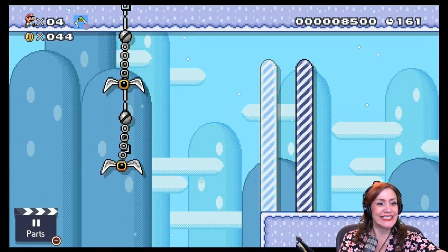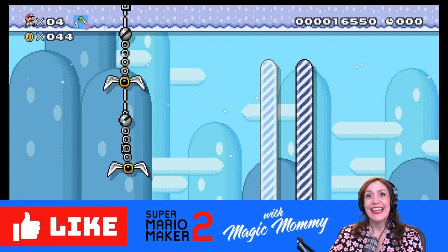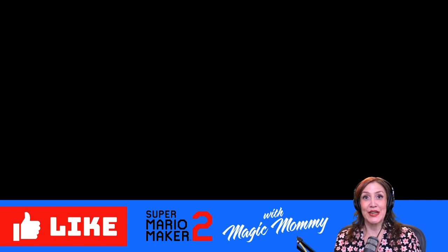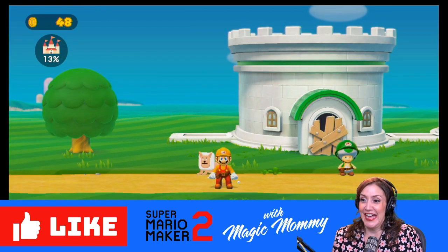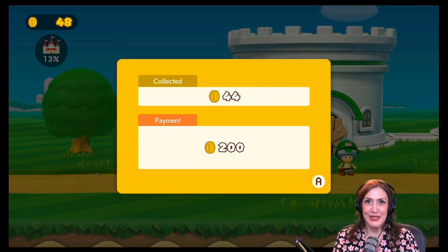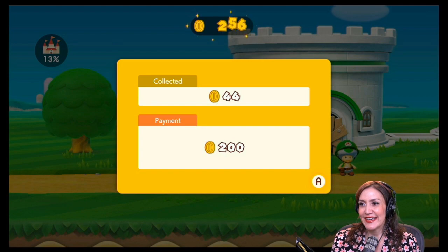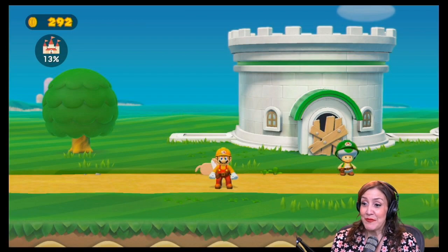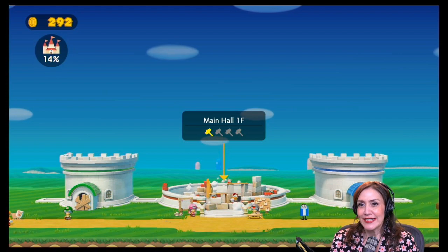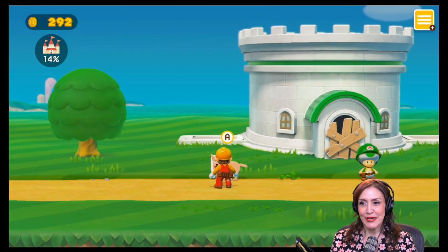Yes — I'm so excited! Yay — we made it! Thank goodness. I know we used a lot of blocks, but that was actually kind of fun. Let's see what the dog has to say. We collected the 200 coins for payment and an extra 44 coins. I wonder if he says something — like good job. Nothing? We're 14% done. He still has an exclamation point — let's see what he says. Bark bark. 'Hey, I have another job for you.'